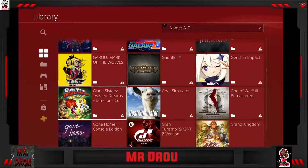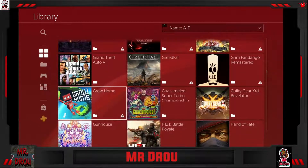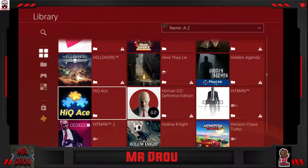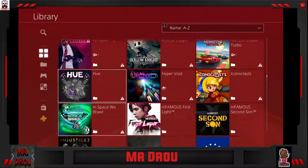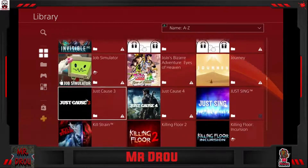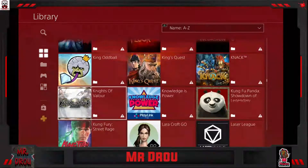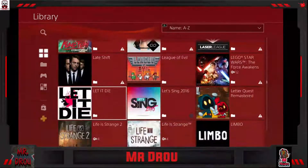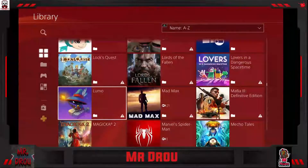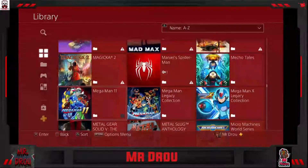I've had people ask me how is it that I have like 468 games — well, this is how. I download everything; if I get an opportunity to license a game, I license it. I'm running multiple hard drives as you can see. I think I have my smallest external hard drive in right now, only because I was using it for my disk-based games — the ones that are not downloaded. I currently am running one 8-terabyte hard drive and then five 2-terabytes.